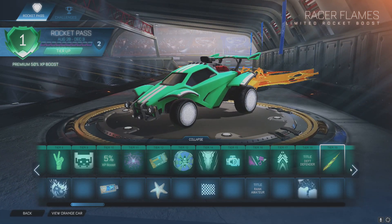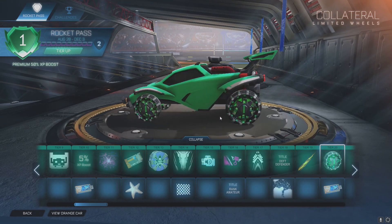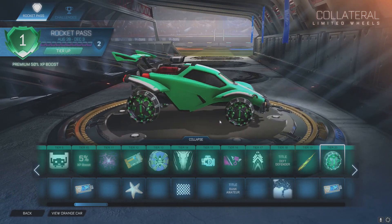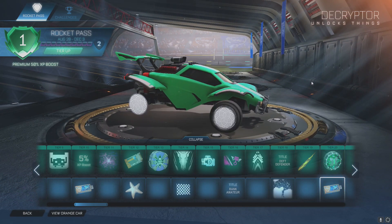I don't use anything other than standard boost, so if that's your cup of tea then go for it. Tier 20 is Collateral — is that like a portal inside of them? It's got like an ethereal mist inside. That would look kind of cool painted. And you'll also get a decryptor.